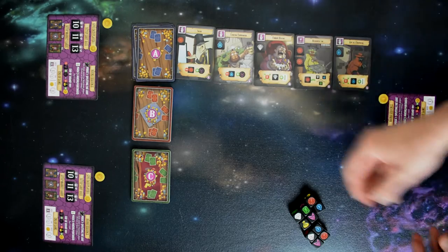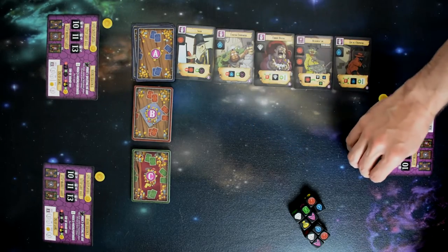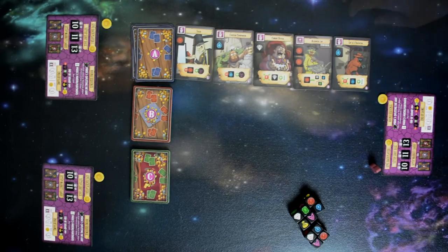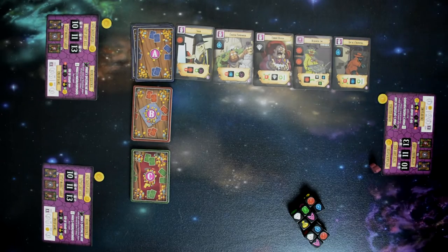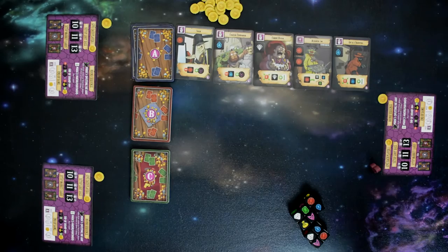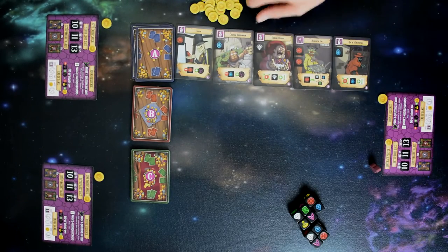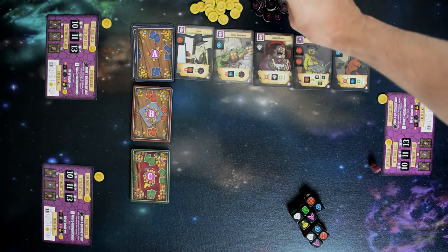The last thing you'll need to do is choose the starting player, which you can do in any way you want. You also want to put out the gold coins in easy reach of all players, as well as the infinity tokens. I like to separate those between the ones that are one point and the ones that are five points.